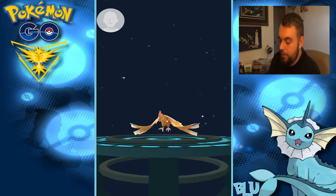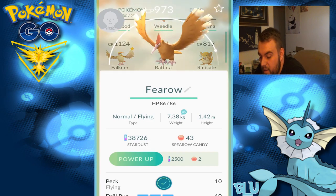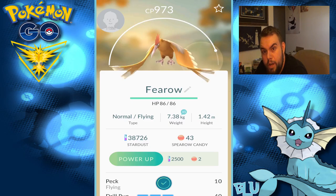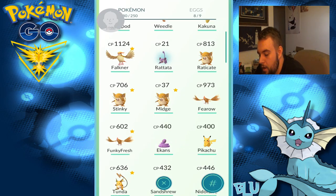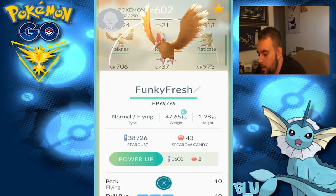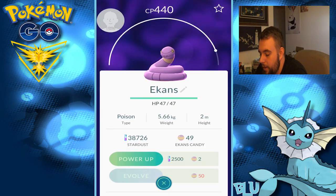So we got Funky Fresh's new brother possibly. How strong are you — 700? 800? 973! That's what's up. Alright, you're the new Funky Fresh. I'll nickname all these guys later. So we're just going to unfavorite you while we're here, and we're going to favorite you because you're my new little favorite.